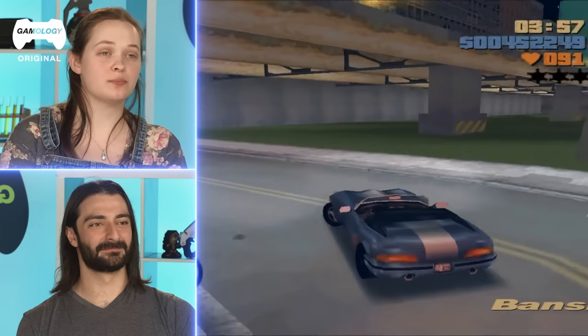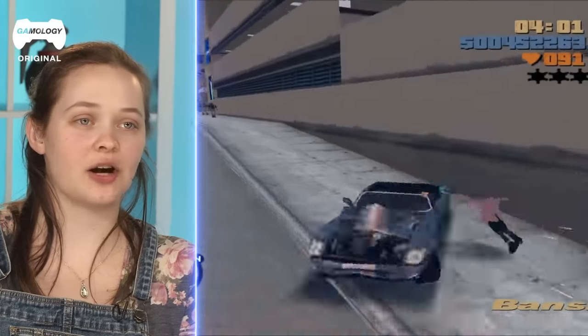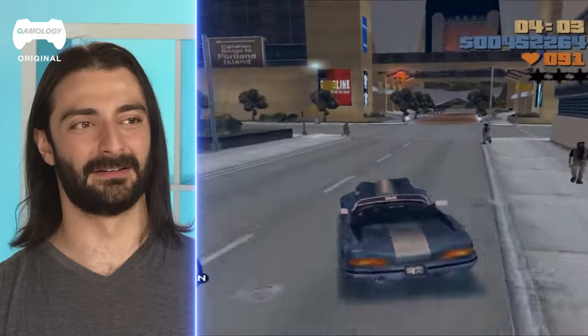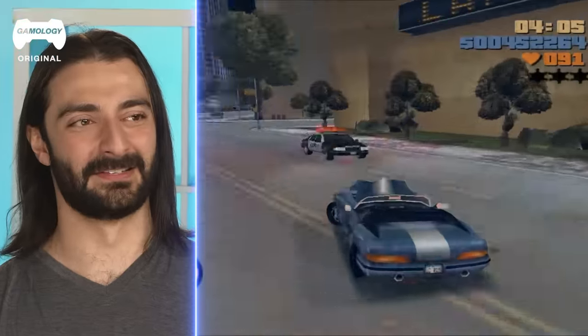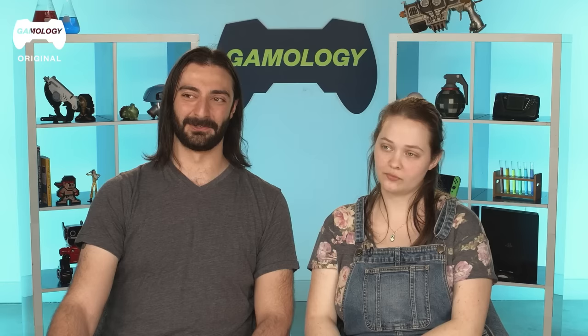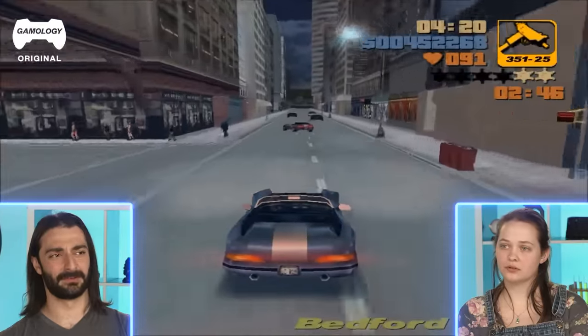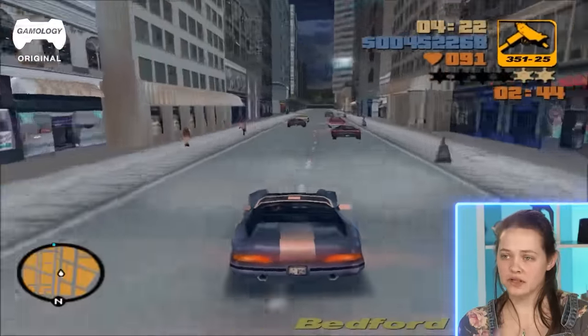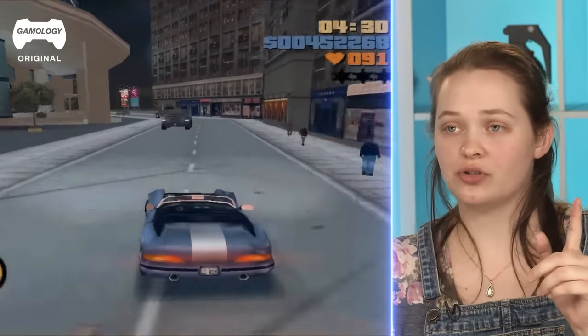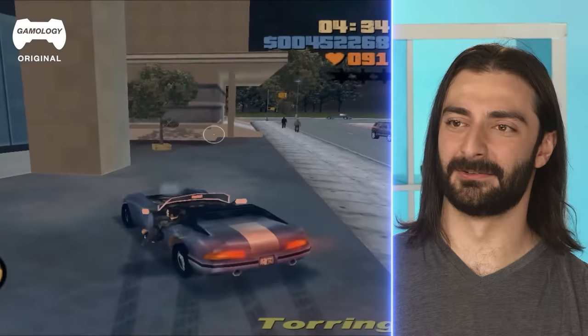Already, just because of the camera angle and the fact that you can run around like that and see your character, it already feels so much more immersive and modern. This is a game a gamer who's only played the recent GTAs could pick up and understand. I'm not sure where the objectives are showing up. Is there an arrow or waypoint that guides you through the streets, or just one point you have to figure out how to get to?